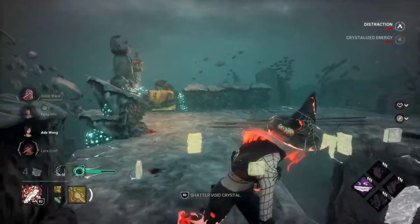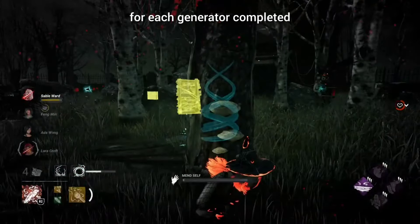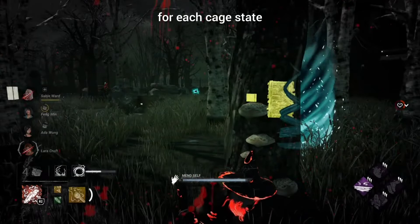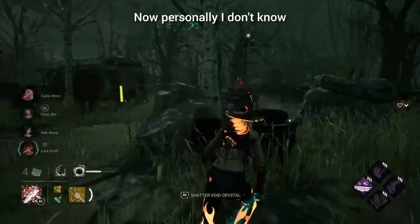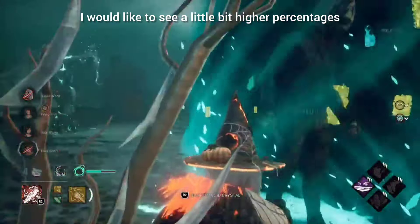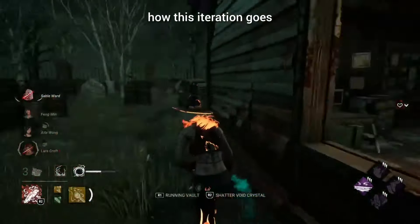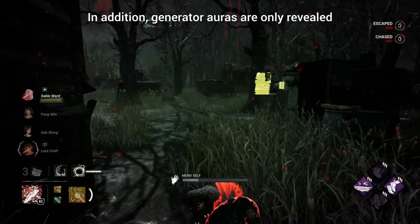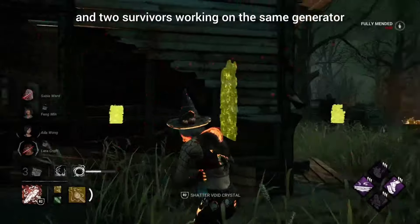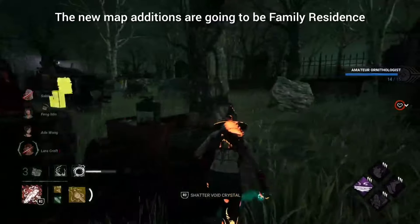Generator repair speeds are reduced by one percent for each generator completed, and generator repair speeds are increased one percent for each cage state. Personally, I don't know if the one percent is going to do as much as they think it's going to do, but I guess we'll see when it plays out — I'd like to see higher percentages in the future. Also, generator auras are only revealed to killers within a certain range, and two survivors working on the same generator will be revealed to killers with no range limit.